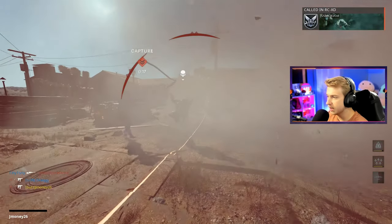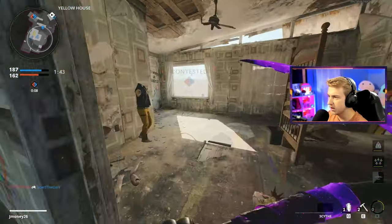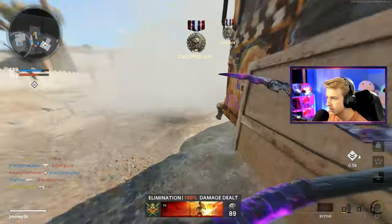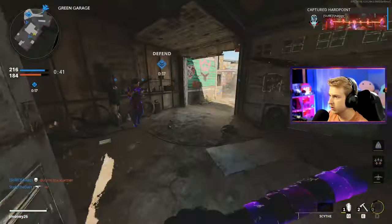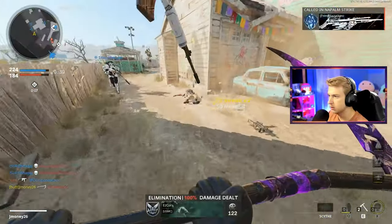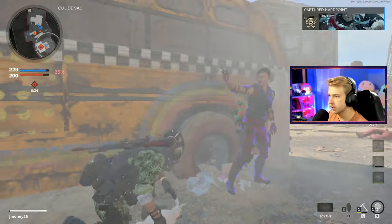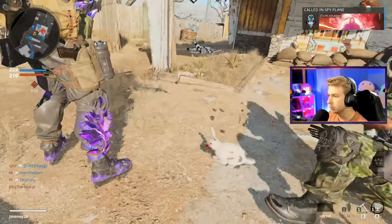That's a kill right there if we can get it — that's what I don't like about slow-swinging melees. There's no point for them to swing slow in the first place. You're already at a huge disadvantage having to get that close to somebody, and if you mess up your one swing, or it just doesn't hit because cod be doing cod sometimes, you're just dead. Here's our assassination we've been looking for — get him!